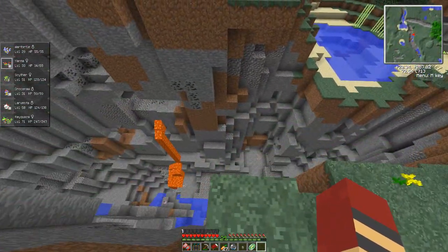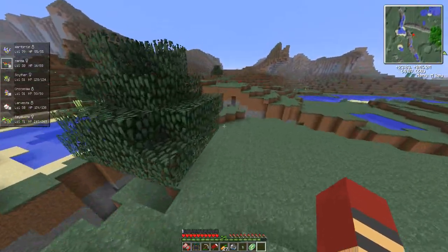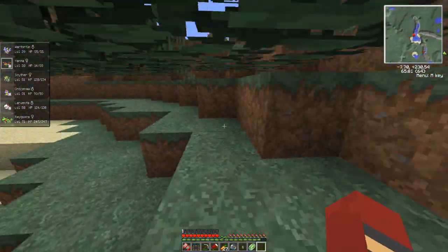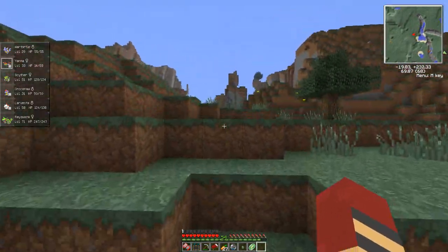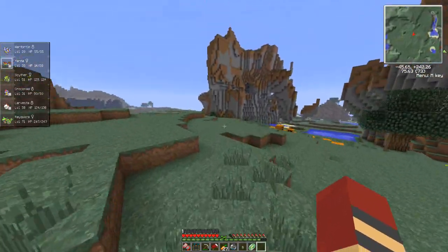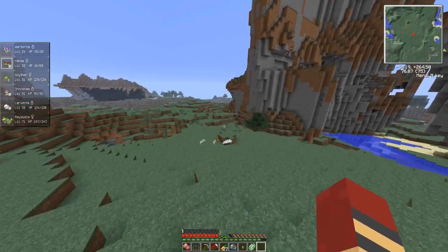There's a poor little Miltank down there. Meow. Was this where I caught Shinx? I don't even know. We're just making it across all the ravines. We need one more — we need an evolution before we finish this episode. Who can it be — Yanma or Larvesta? Who knows? We've got approximately one minute to level them up if I can find some Pokémon.